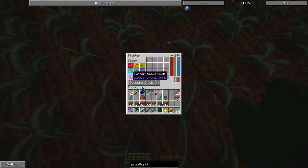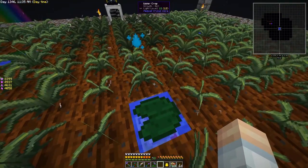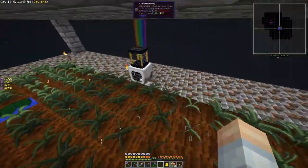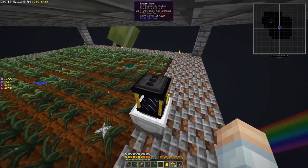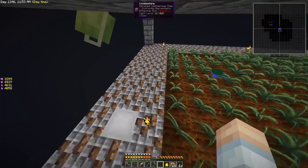We've got skeleton, die, nether, earth, water, obsidian, fire, nature, and air crops in there. On top of the harvester I've got an intertank set to the black channel, and I'll show you what we're doing with that in just a moment.